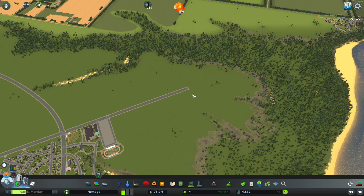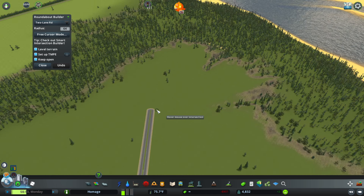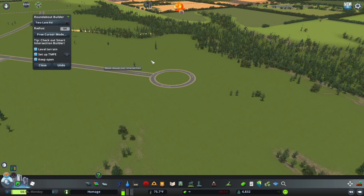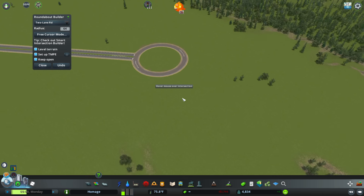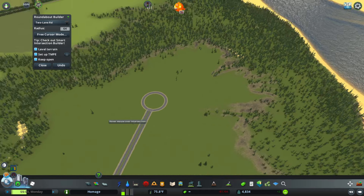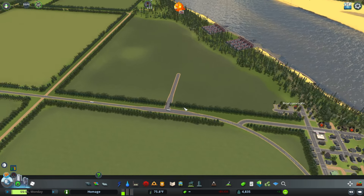Anyway, let's see here - yes, that is correct, we have the roundabout builder mod now. Let's throw that in there - that's kind of what I want to do there. Actually let's undo that. I should probably make this - I don't know about a three-lane roundabout. Yeah, we'll just stick with the two-lane and we'll see how traffic deals with it. Of course not everything's gonna come into the roundabout from these little suburbs out here.